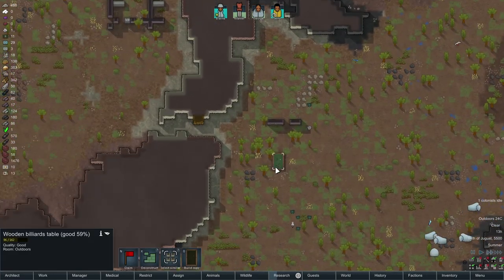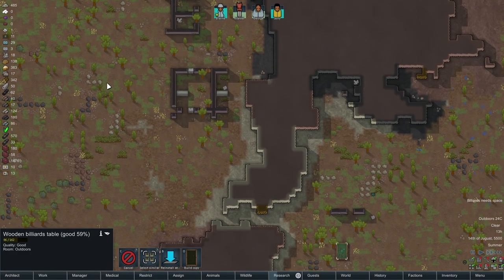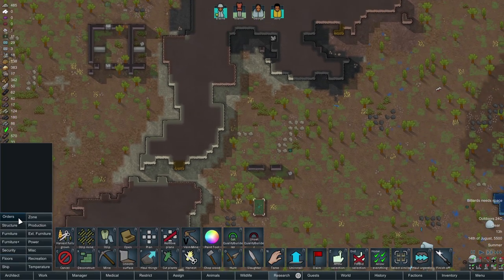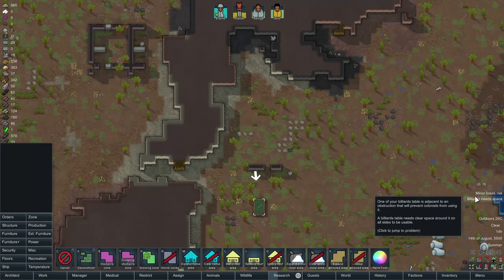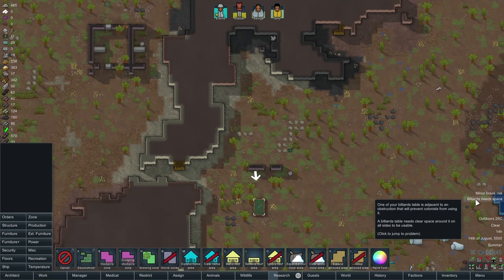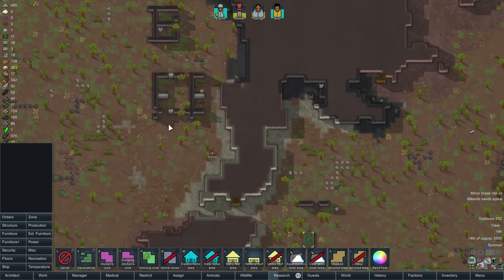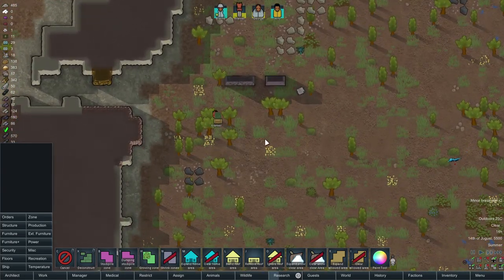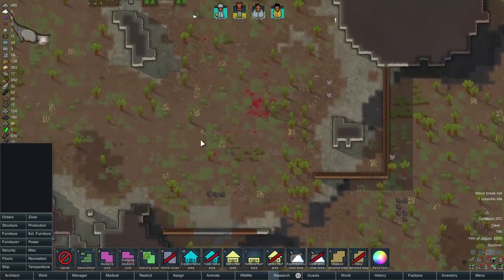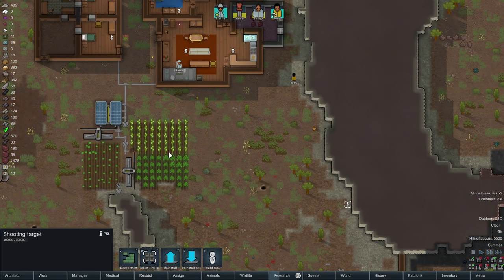I think it's time we can go get this billiards table. It's telling me this is obstructed because there's a tree growing next to it — that's alright, we're not going to leave it there. Kramer went and got it. So now they can shoot, practice shooting their guns if they want to.